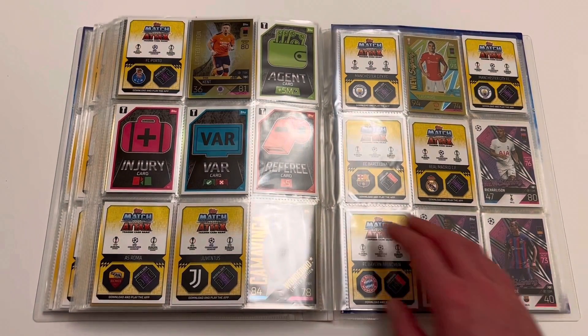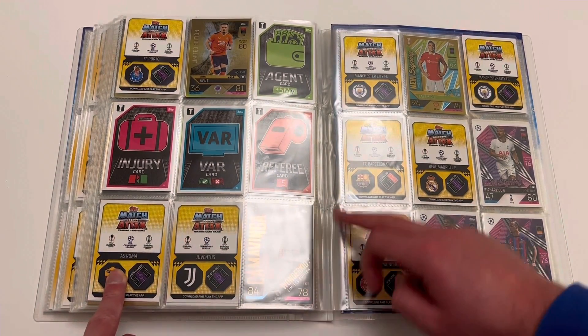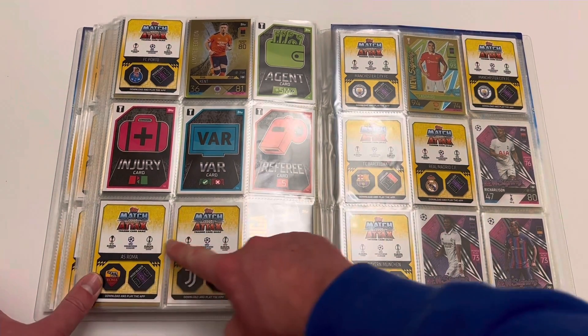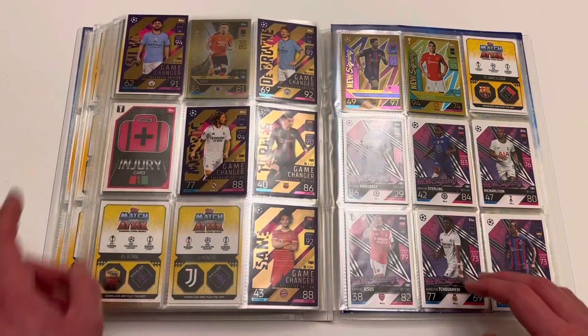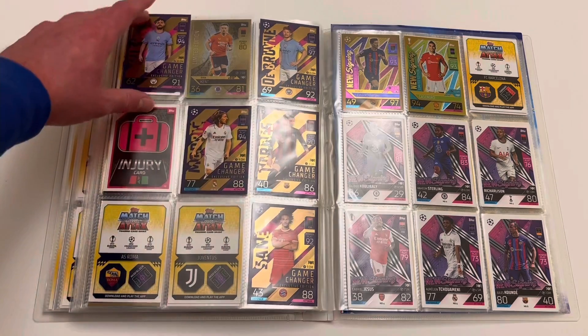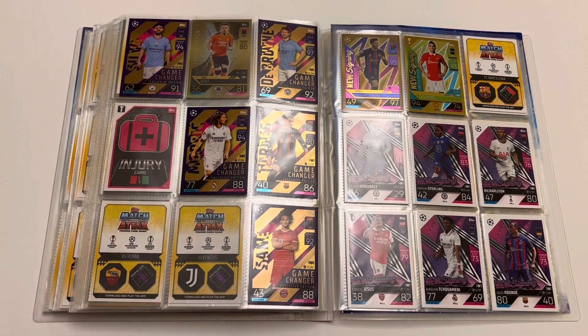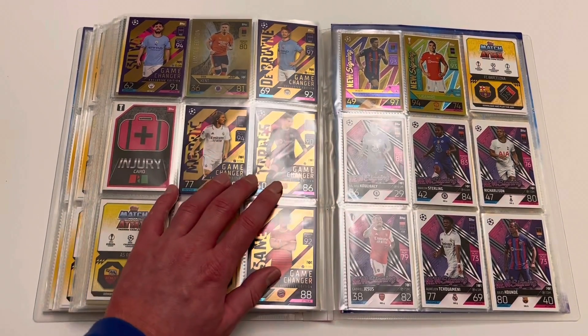A lot of limited editions right there. We've got another page for the Christmas cards — all of the Christmas cards from the calendar, which I'm going to be opening over Christmas. I have OCD — I must open calendars at Christmas. We then have a page for our purple game changers. I've only got five game changers — I can get Harry Kane, Neymar, Jota, the easy ones to get in the UK. But Tammy Abraham game changer goes for about 60 quid on eBay. So if anyone's in Ireland and can help me out with a Tammy, I'd massively appreciate it. Five out of nine exclusive game changer cards.